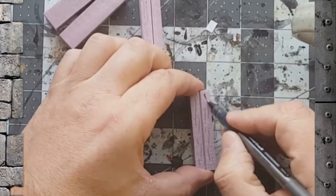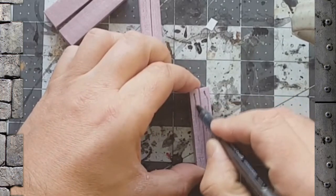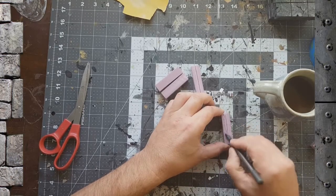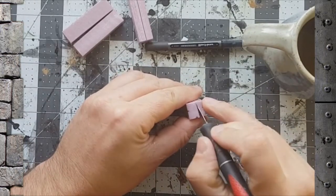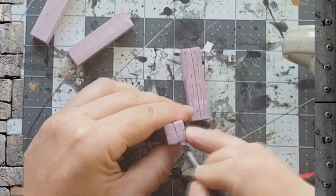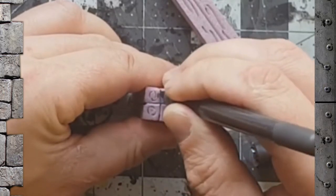Once you've done that, go back in and lightly re-indent everywhere you cut the grain structure, just to give it a bit more relief when we go to paint it. Do that on all four sides. Then take the knife and connect them on the top so it looks like four complete pillars banded together. Use the Uniball pen to delineate the sides, then draw some circular grain structure on the top just to finish that look off.